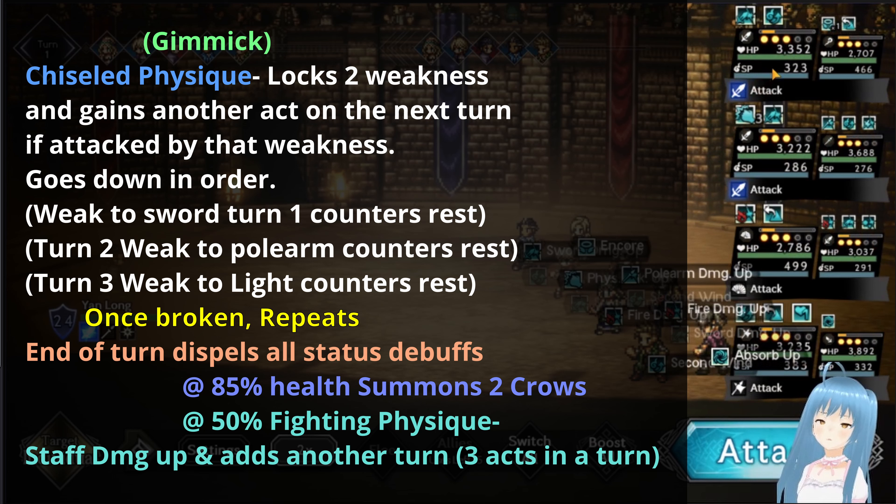Yanlong, at the end of his turn, also dispels all status debuffs — so any taunt, physical attack down, defense down — it all gets dispelled. The only time to use that is when your character is faster than him, like Viola. Land an anti-attack colorless attack before he goes. At 85% health, he summons 2 crows. At 50%, he uses an ability called fighting physique — it's a permanent staff damage up and adds another turn, so he's gonna have 3 acts in 1 turn. Definitely watch out for that. But the good thing is his chisel physique is no longer in play, so all of his weaknesses are fair game.